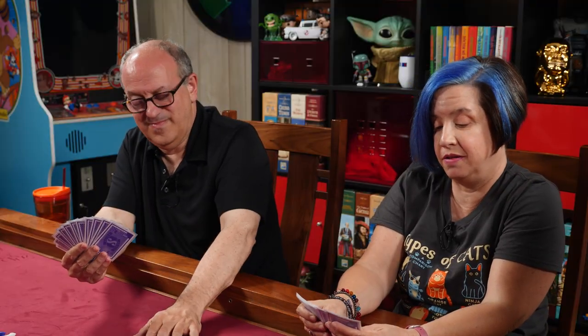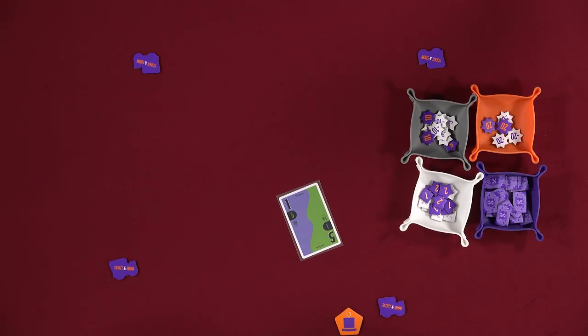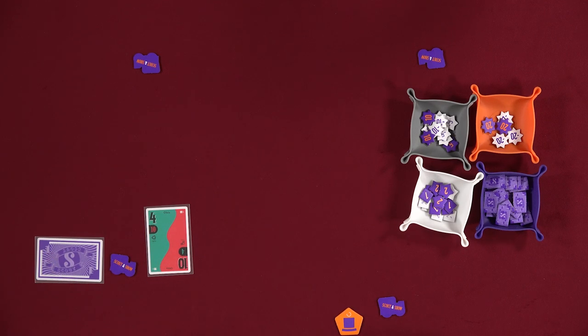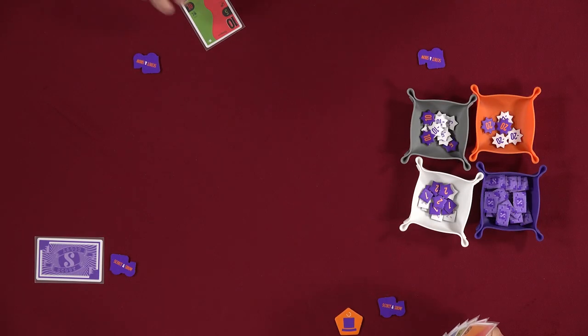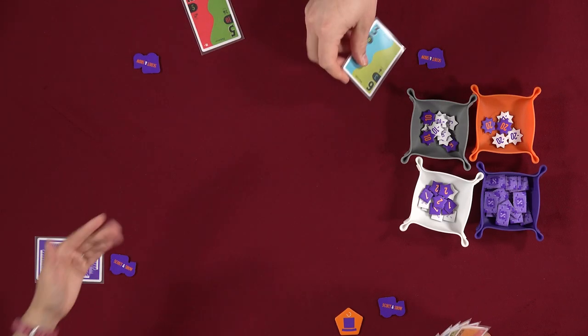Players choose which side of their hand to play and fan out their cards. Dave has the 1-2 and is the start player. The cards have names — there's Susan Unicycle, Thomas Trapeze, and others. Players deliberate over their hands — neither side looks great for some. It's nice that each card shows what's on the other side, making it easy to see without fully flipping.